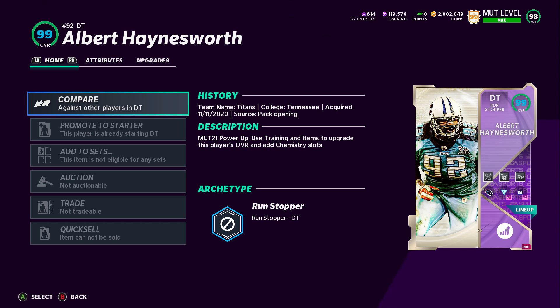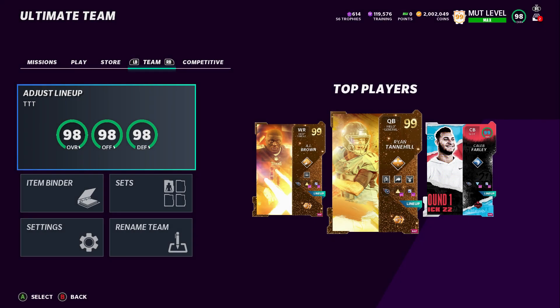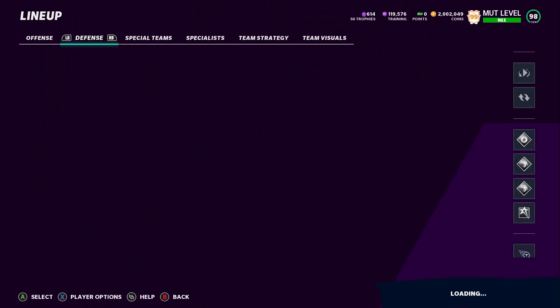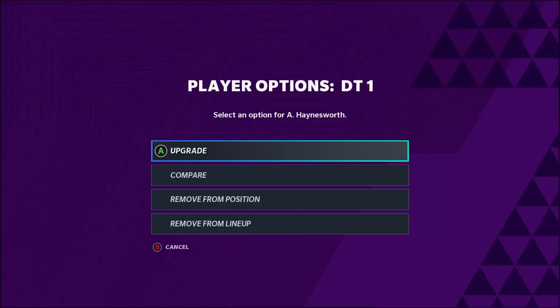Big Albert Hainsworth got an upgrade in the Power-Up expansion yesterday, and today we're gonna see how he plays with some abilities on him. It's D-Man coming back at it again with another YouTube video. Today we've got gameplay on Albert Hainsworth — let's hop into the lineup and check him out. We're gonna be rocking some abilities on him and go over his stats.